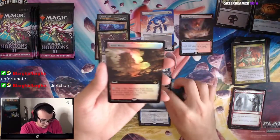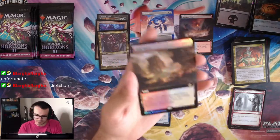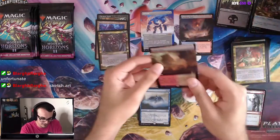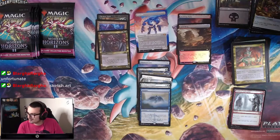Foil Extended Art Arid Mesa — that's what we want to see! Let's go. That's a good one — two fetches out of this box so far. Nice. It's gas. I want to see a Misty though. We have one Misty Rainforest so far.